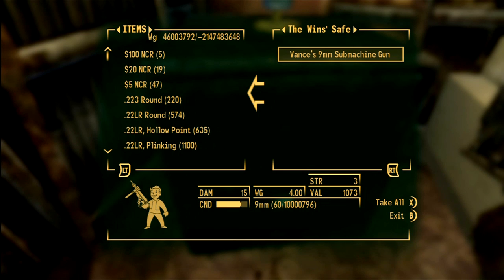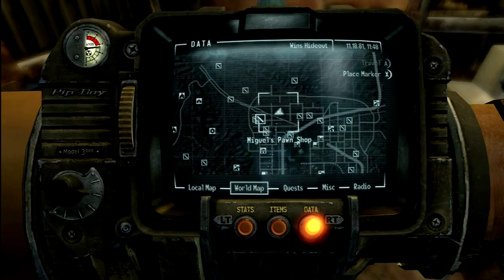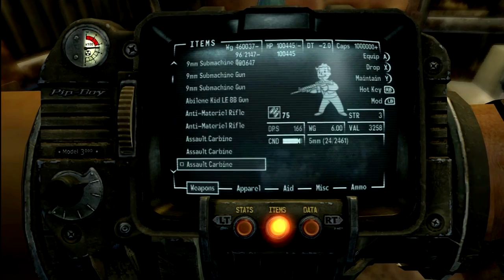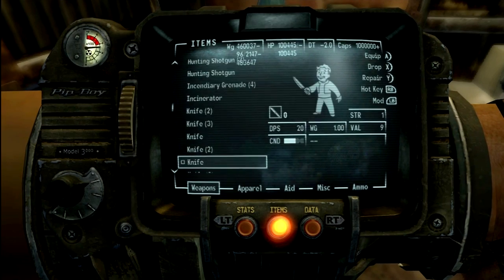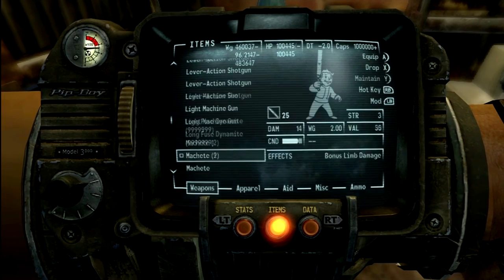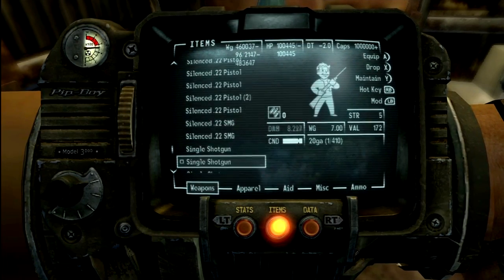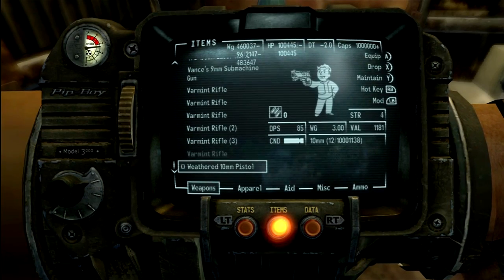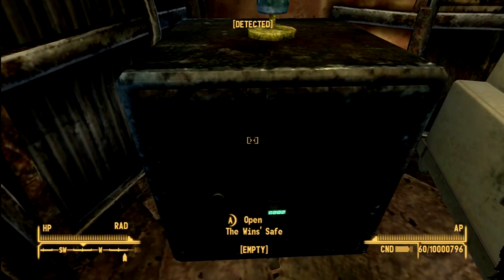And then the damage is — hold on, I'm just going through them all right now, trying to get to the gun. Alright, okay, here it is: the Vance's 9mm machine gun. The damage is 15, which is pretty good since it's automatic, and it looks really cool.